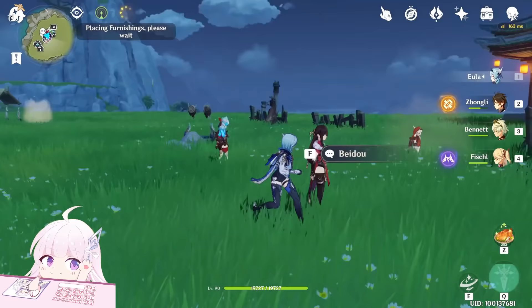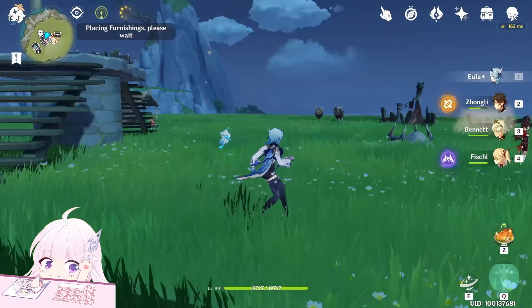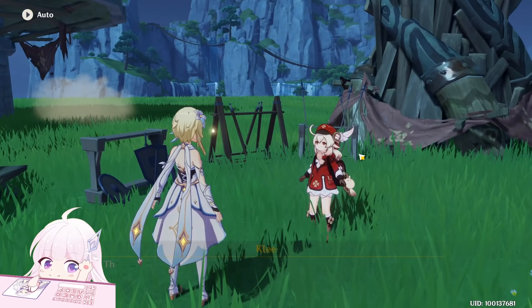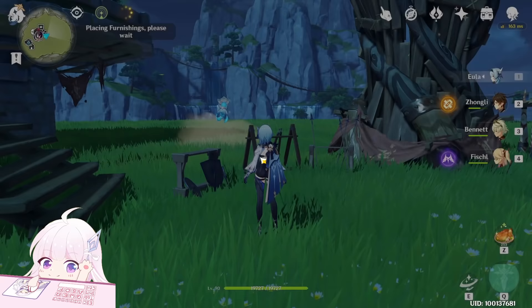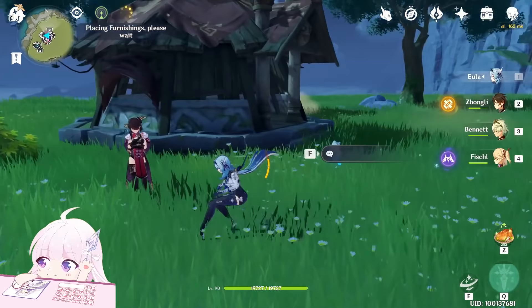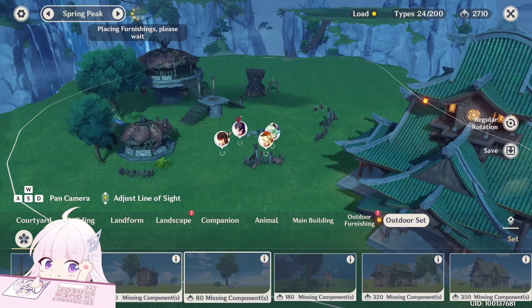Save. The special talk this time is with Sucrose — 20 Primogems and 20k Mora. Next one is from Klee — 20k Mora and 20k Mora. Last one is from Beidou. We got the achievement as well — Primogems and more.